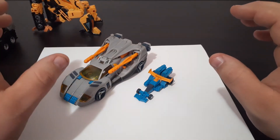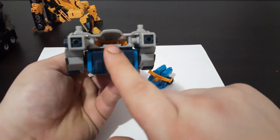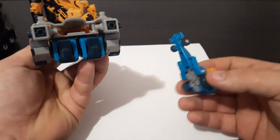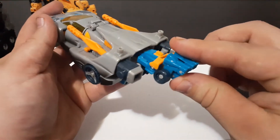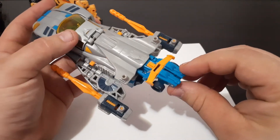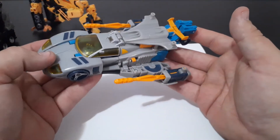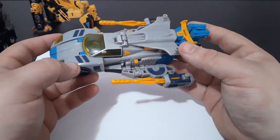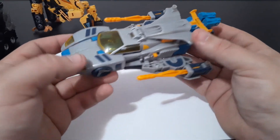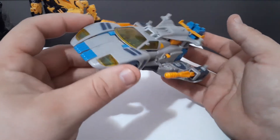In order to start transforming Blur, what you'll actually need to do is turn him around and you'll see that there is this slot right here. If you take his Minicon Incinerator and plug him into the slot and push forward, it will actually make the wings on Blur's vehicle mode open up. In the show, this is actually his power link port. In the episode where the Autobots are trying to rescue one of the three Minicons that form the Skyboom Shield, Blur actually uses this ability in order to jump a gap in more or less a flight mode.